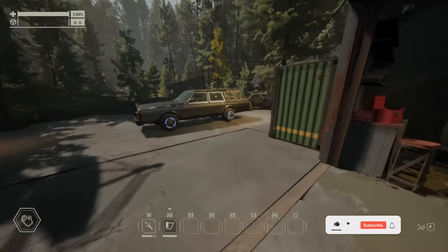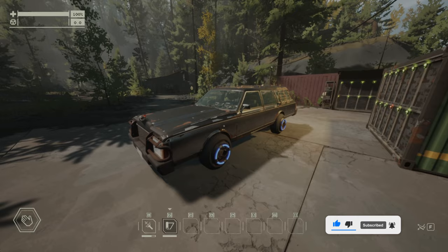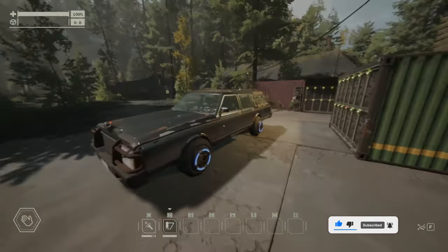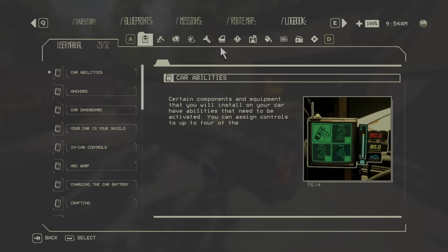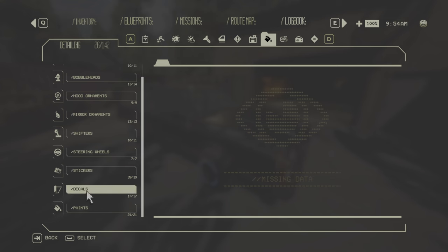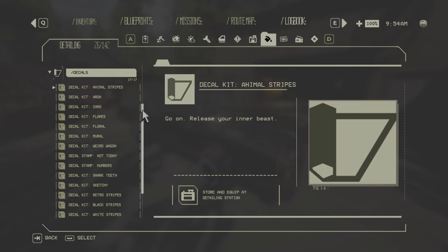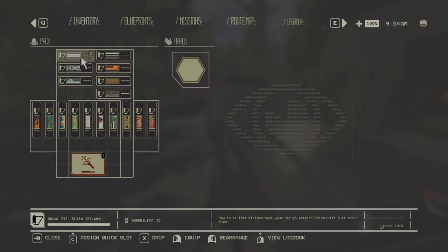Hello everyone and welcome to the Ultimate Gaming channel. Thank you for joining me in today's video. We're gonna do a decals showcase and I will show you all 17 that you can find in the game. So all 17 decals are here as you can see. I have them all in my inventory. I sorted them like this: white stripes, black stripes, animal stripes, retro stripes. Then we have the numbers, the wood panel, and the camo.